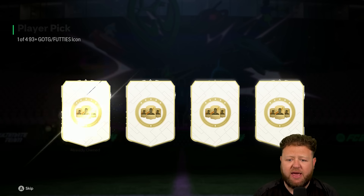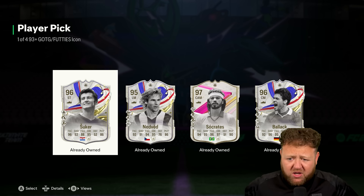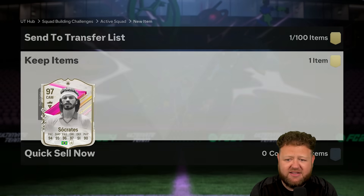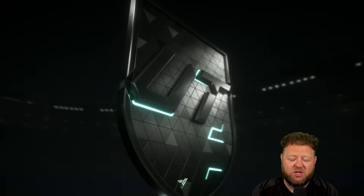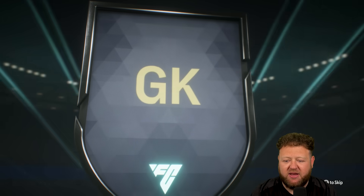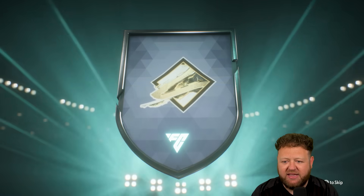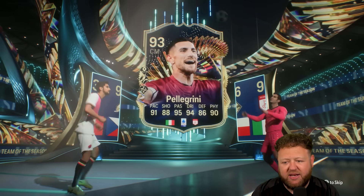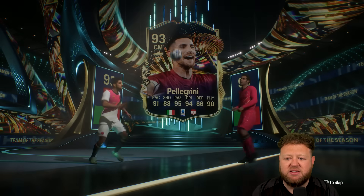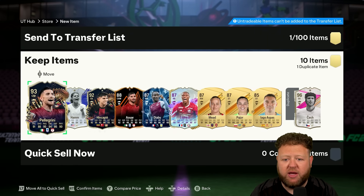It's another day, so it's another one of the one of four icons, and it's another disappointing time where we get four duplicate players. Oh well, sad times. That looks to me like it's going to be a Futties icon Cech - yeah it is. Petr Cech and Pellegrini this time around. Definitely already got Cech - he is one of, or the end game goalkeeper, depending on how you look at it.